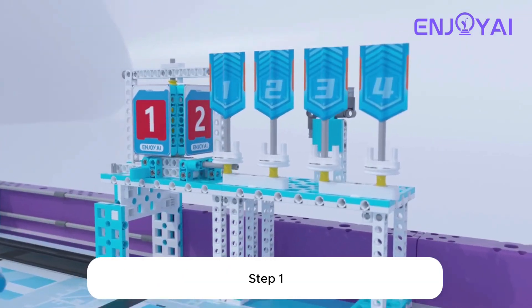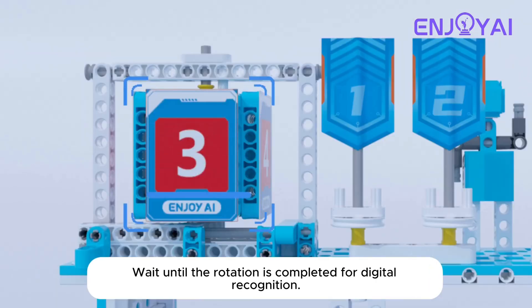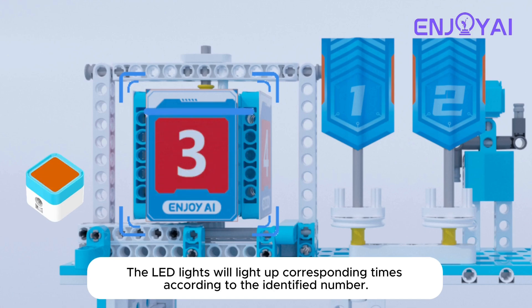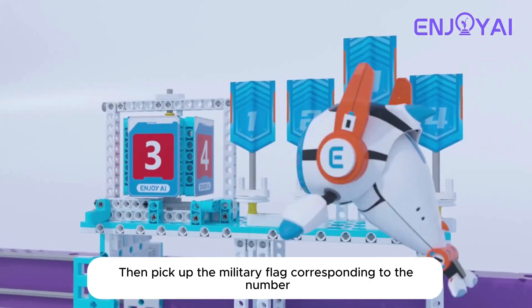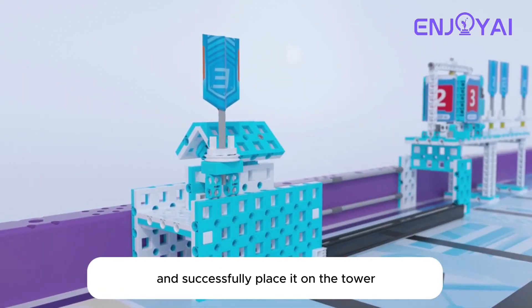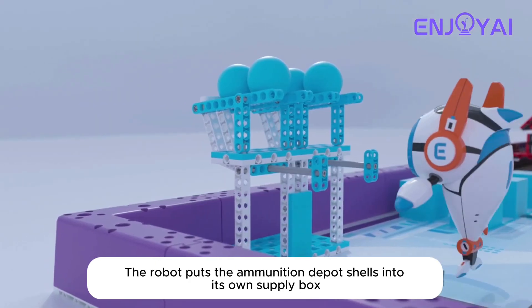Step one: the robot launches the selector. Wait until the rotation is completed for digital recognition — the LED lights will light up a corresponding number of times according to the identified number, scoring 30 points. Then pick up the military flag corresponding to the number and successfully place it on the tower to score 20 points.